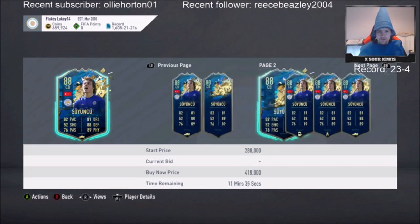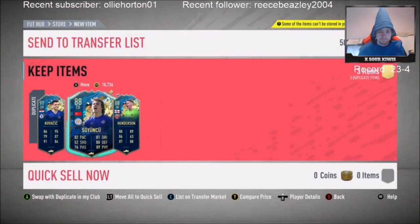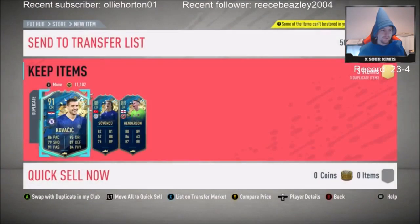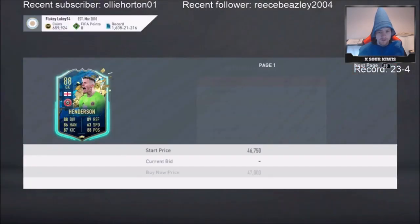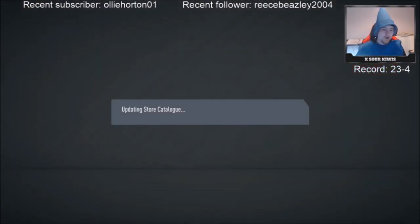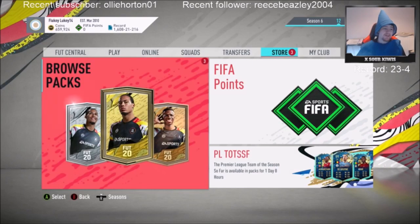Soyuncu? Soyuncu's that much? Genuinely I thought Soyuncu was about 70k. I did not realise he was anywhere near that much. So it's still not bad - it's basically three of the worst ones I could have got, but it's still going to be like 350-odd k. All duplicates as well, mind you. I got Vardy in the 100k pack so I can't complain. The Team of the Season pack I can complain at, but the 100k pack saved it.